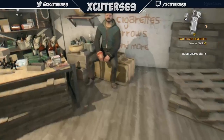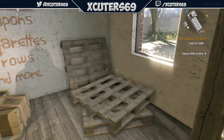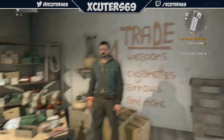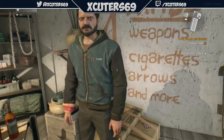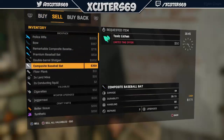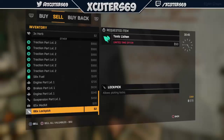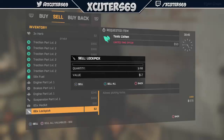Then go to any guy you see that has the money symbol or dollar sign on the mini-map — it doesn't matter who it is or where he is. Go to Trade. This does work even if you don't have the following. Go down to Sell and sell anything that has more than five of it — anything that says 5x or more. Press X to sell.